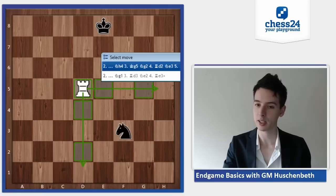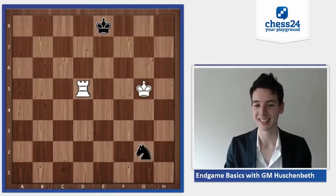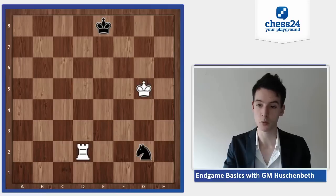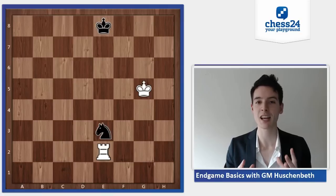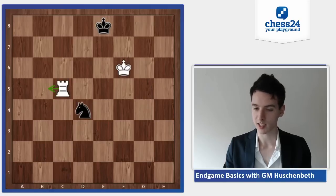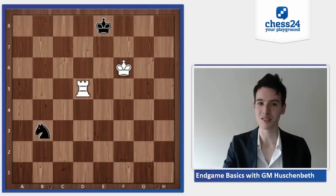After knight h4, king g5, knight g2 — this is another setup to remember: the king is best placed either three squares away or diagonally, as we've seen with the rook. Now rook d2 and it's also over, because knight e3 or knight e1 runs into rook e2. It is very common that you can combine an attack on the king or tactical motifs like pinning the knight with restricting the knight. A little bit more stubborn is knight b3 — now again rook d5, already familiar.